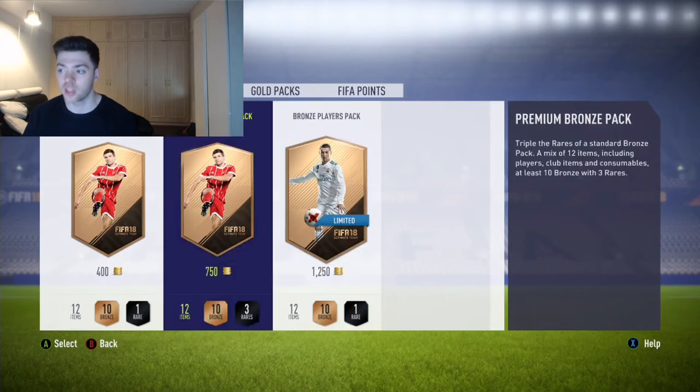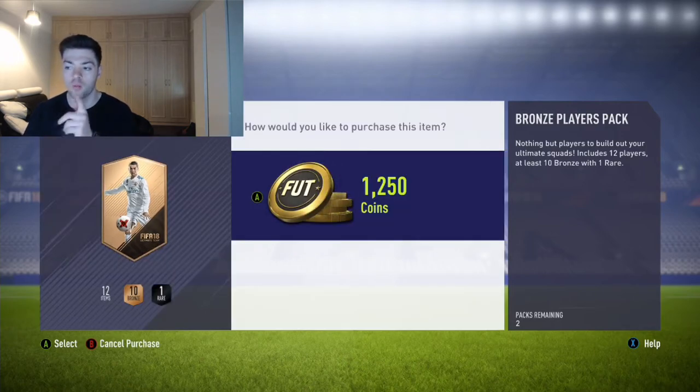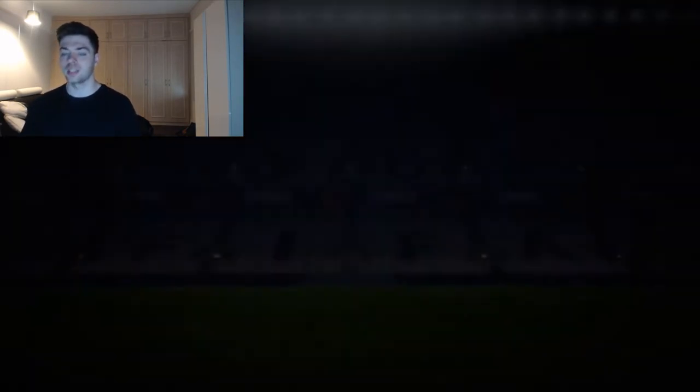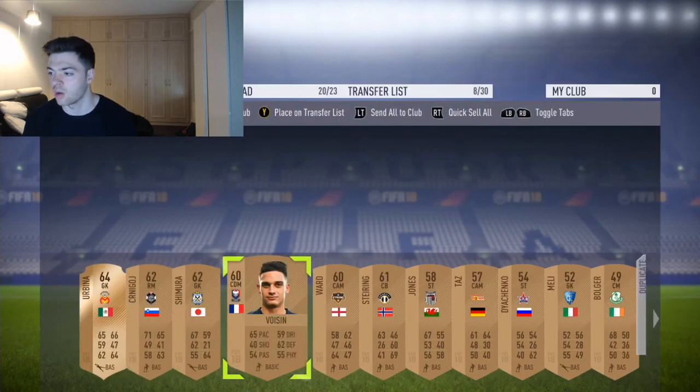Now you can do a 1,250 coin pack, a 750 coin pack, or a 400 coin pack - I only did 400 but got quite lucky. In a pack we get 1 rare and 10 bronzes, so technically we get more players in the 1,250 pack because we may be able to pack Melbourne City or even an A-League player who might be needed. So we keep looking.